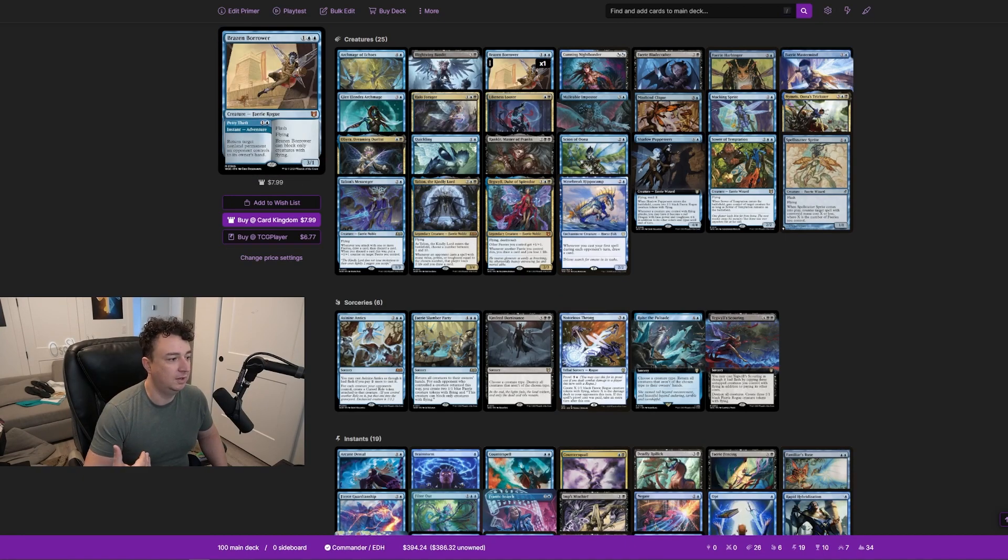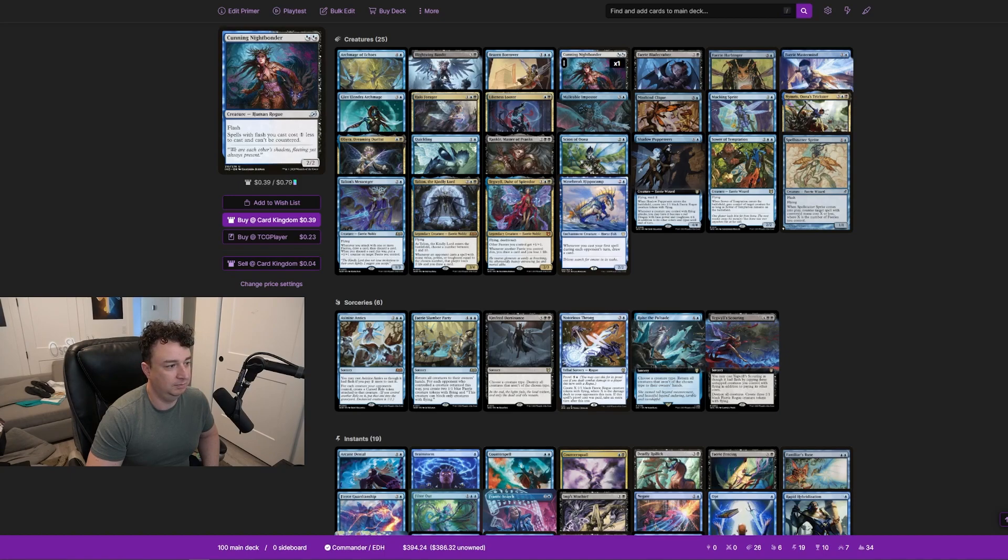Brazen Borrower is a 3/1 with flash that can only block creatures with flying. It also has Petty Theft, a bounce spell that returns a non-land permanent an opponent controls to its owner's hand. You can bounce a problematic creature, and as long as it's not your turn you create a fairy rogue token. You can then play Brazen Borrower from exile and create another fairy rogue — really nice.